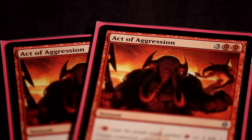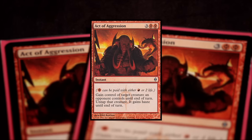Against decks where attrition matters, you'll want to side in your Snapcaster Mages. If you draw two in your opening hand, a lot of times it's just a 2/1 with Flash because you're not having the requisite spells in your graveyard for it to get full value. So sometimes you don't want to draw that many Snapcasters. Act of Aggression is in there for Blue-White Humans or any deck with Hero of Bladehold, and also you can bring it in against Primeval Titan decks, but basically it's in there for Hero of Bladehold.